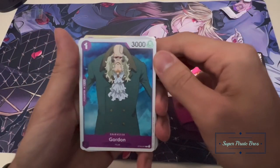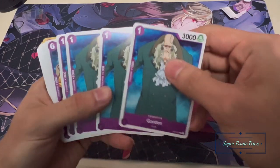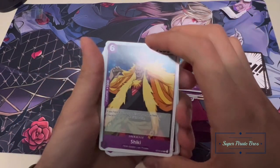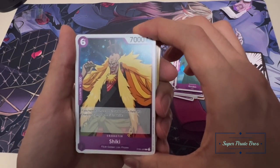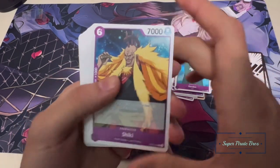More Gordons — just what we needed. He's like a thousand sun, he didn't do anything but be handsome. Shaky the Golden Lion — if you have eight or more Dawns on your field, this card cannot be KO'd in battle. That's crazy — you have to somehow kill him off by effect. These cards are pretty cool.